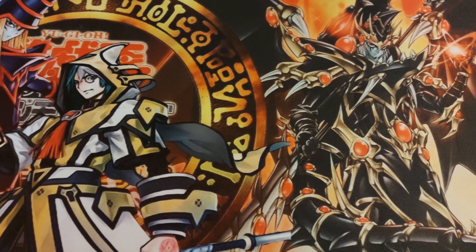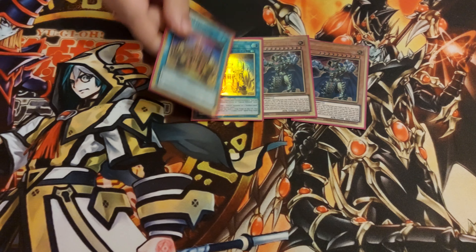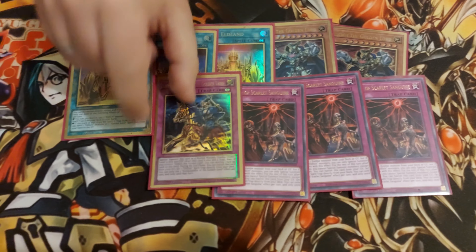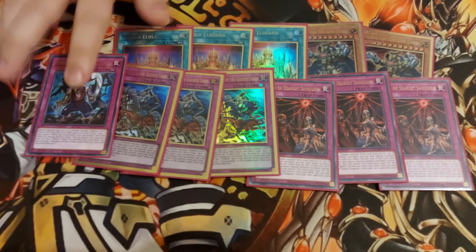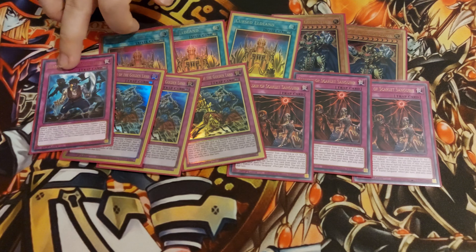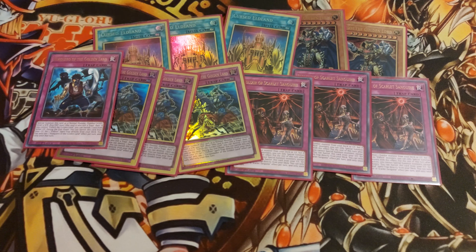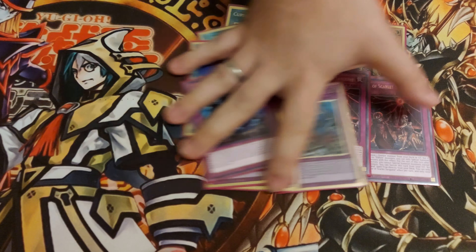Now for the Eldritch part: 2 Lords, 3 Earthlands, 3 Scarletts, 3 Conquistadors, and 1 Hakuero. One is fine in this deck — it's a hybrid, you don't need more. This one is very good versus decks that use Enforcer, and it was very useful for me. And that's the classic Eldritch engine.